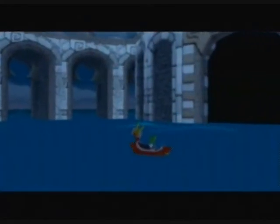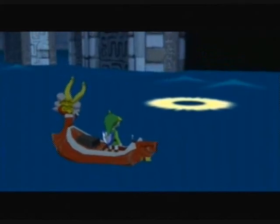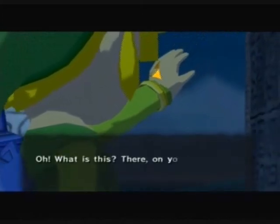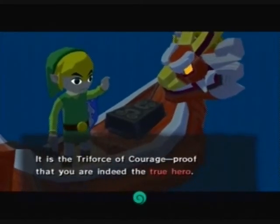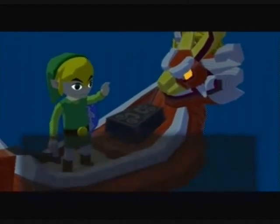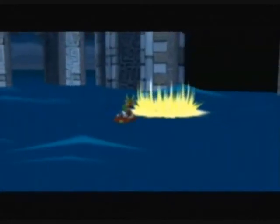I remember this scene now. We have to show the gods the Triforce of Courage so they can open up the portal for us to go down there. Now let's get down there. Hey, where did the Triforce go? Oh, it's on his hand. That means we truly are the hero — the true hero, as the game says. We will be called the Hero of Winds. Like, Ocarina of Time was the Hero of Time; this Link is the Hero of Wind. Let's get down there.